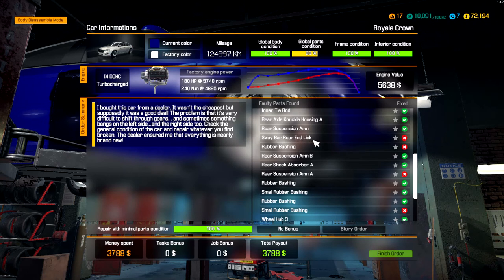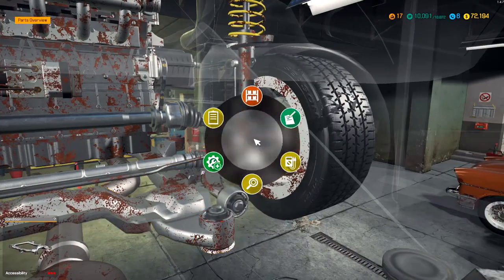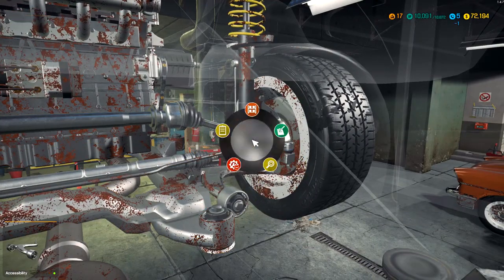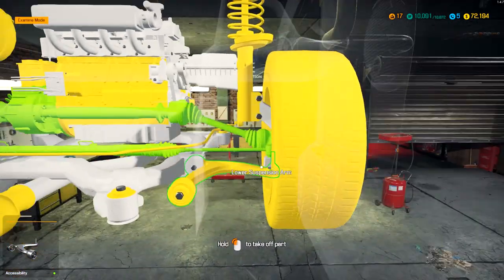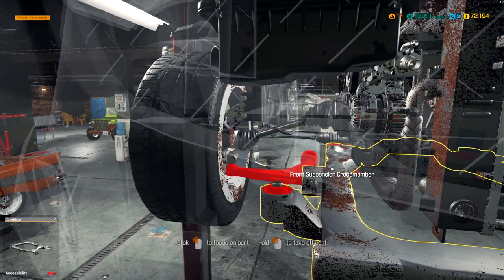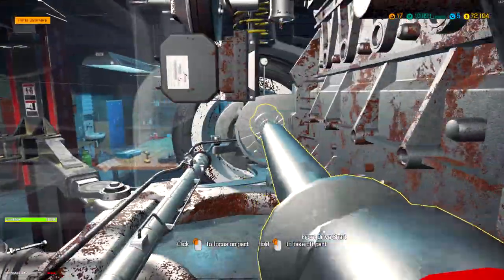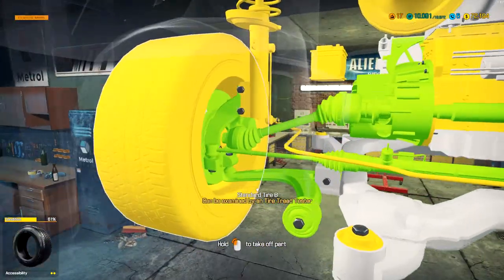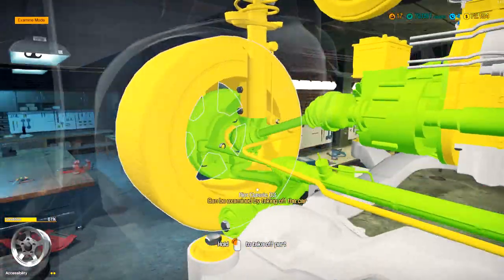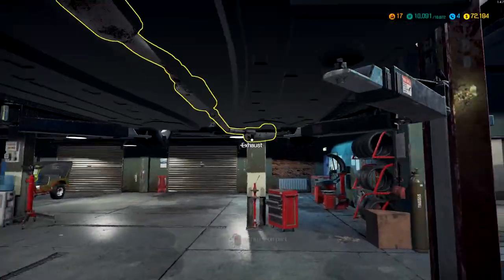We did sway bar rear end. Sway bar. Rubber bushing — we did miss a rubber bushing. We missed a rear suspension. There's some rear suspension we missed, and a small rubber bushing as well. Let me see here. I think everything is okay on the front here. It looks like in the back we missed some stuff. We're just going to double check our work here.